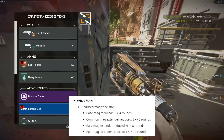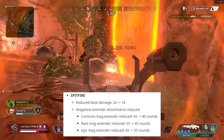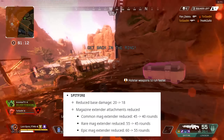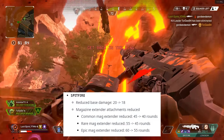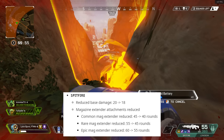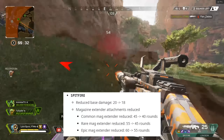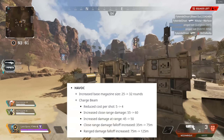Next on the list is my personal favourite, the Spitfire — it's a mix between the R-301 and the Spitfire for me at the moment. They've reduced base damage from 20 to 18, which honestly makes a lot of sense. The magazine extender attachments have also been reduced: standard common 45 to 40, rare 55 to 45 — that's a massive 10 reduction — and the epic has been reduced from 60 to 55. I can imagine in the future they'll reduce that epic mag to 50 rounds, because as you can see in the clips I've been using the Spitfire all day and that 5-round reduction barely makes a difference. You're still hammering opponents down, and if it takes 55 rounds to down one enemy you definitely need to improve your aim.